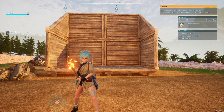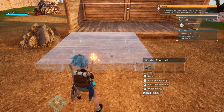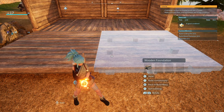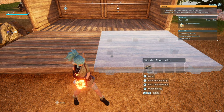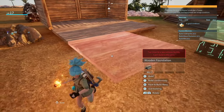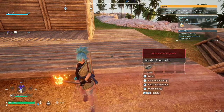Now let's talk about building structures — there are a lot of great tips here. When you're building, you can build continuously. Instead of placing one piece and having to go back into your menu, you can hold Y on Xbox or right-click on PC to build continuously. You can just keep placing pieces down without having to re-enter the build menu, which is really nice.